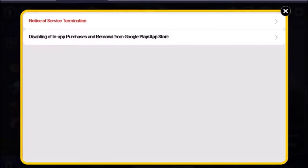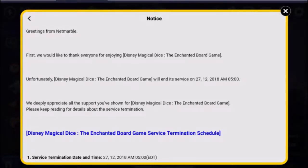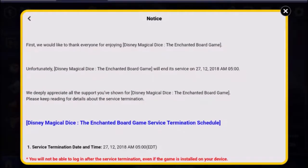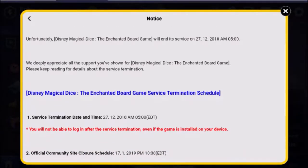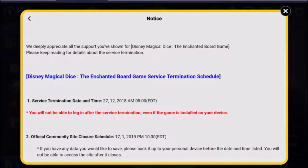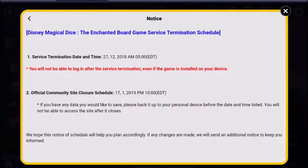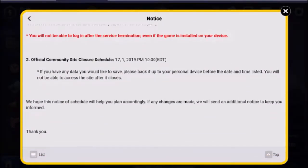Hello everyone, and in this video I am going to be talking about Disney Magical Dice: The Uncharted Board Game, which was closed down on the 27th of December of last year. Netmarble put out a notice saying they would like to thank everyone for enjoying Disney Magical Dice, and unfortunately Magical Dice will end its service. They deeply appreciate all the support shown to the game and went on to explain the termination schedule — even if the game is installed after termination, you'll no longer be able to play it.